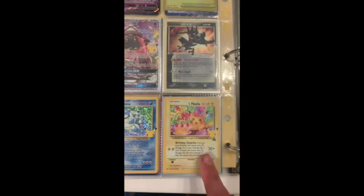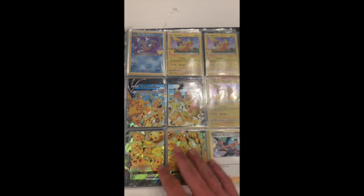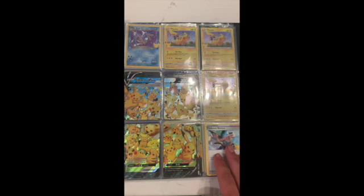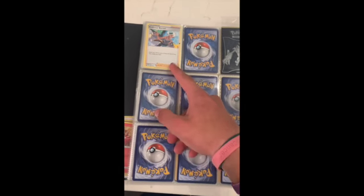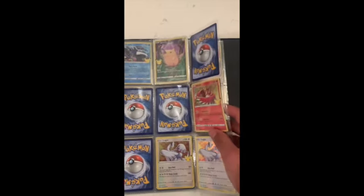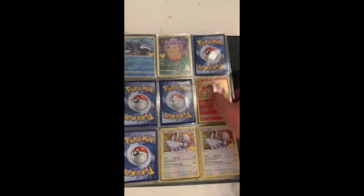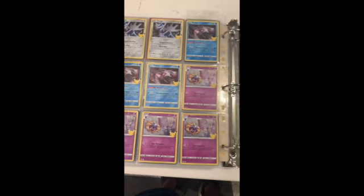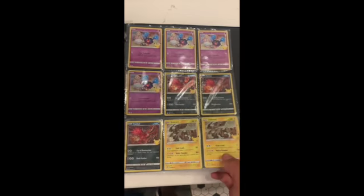The Tapu Lele GX with the Garchomp, Victini with the Mew, and the Birthday Pikachu — I really like the art and how that card was made. Our V-Unions and Professor Burnet from previous openings, the dark Gyarados, another Professor Burnet, and these are just the doubles we have. You can tell we traded some of them. We definitely like Celebrations — we have a lot of these and gave some of them away.